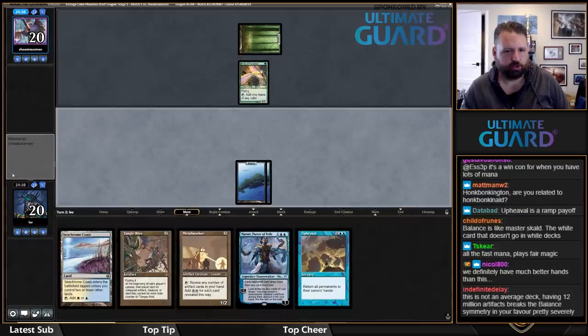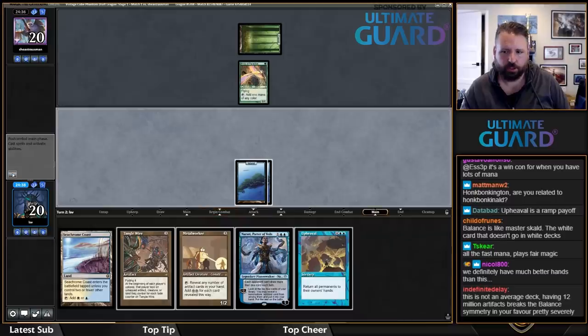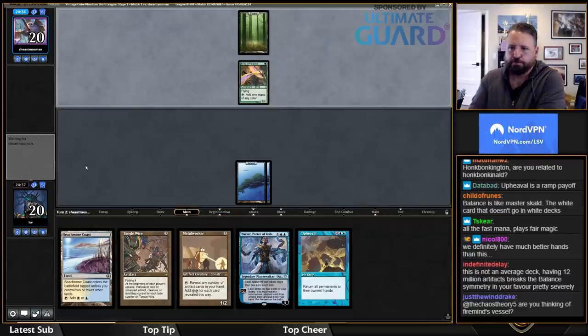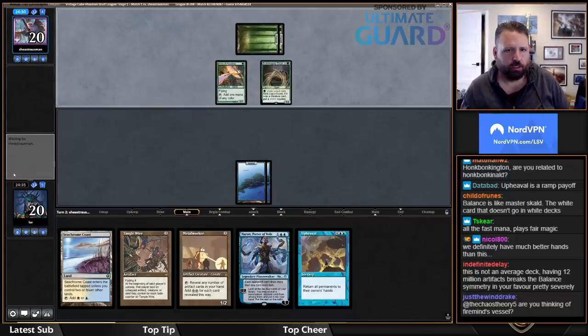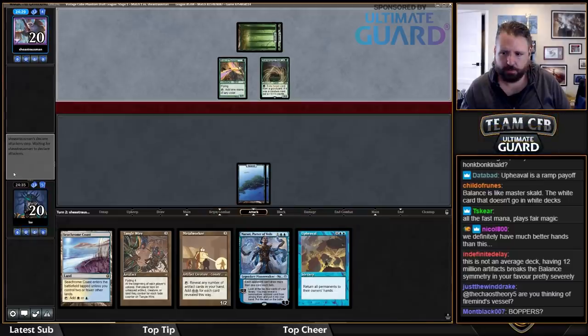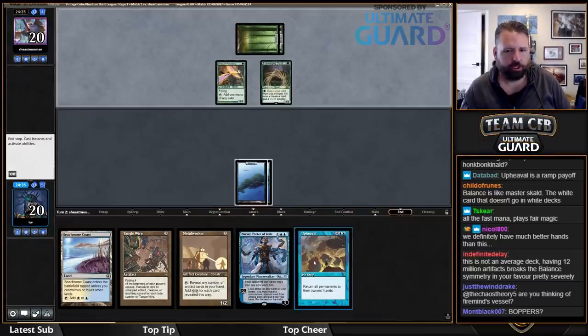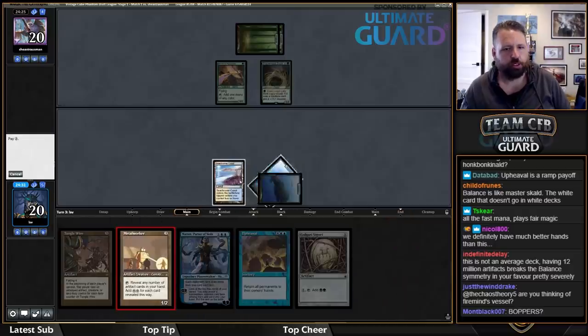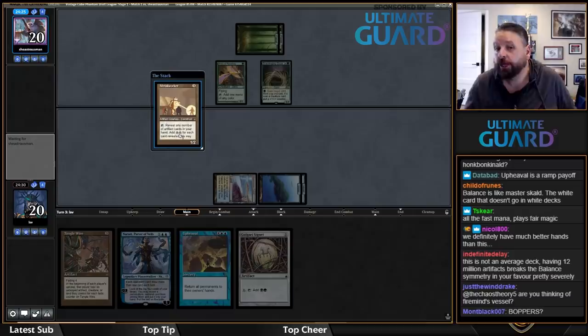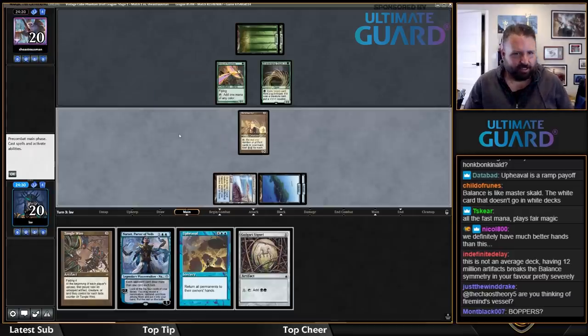We have better hands than this. Do we have to be careful since Tezzeret, Altar, and Blister are our only real win conditions? Not really. Our win conditions are Upheaval among others. Golgari Signet was a nice draw — I might Upheaval next turn. It's not inconceivable. If I draw an artifact, I go up to nine mana and I'll be able to Upheaval, replay a land for ten mana, and then replay a bunch of my stuff.